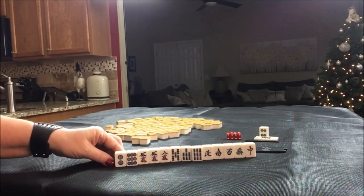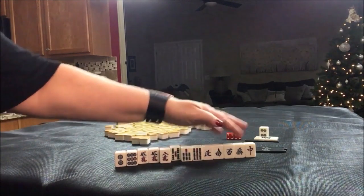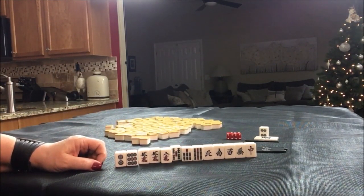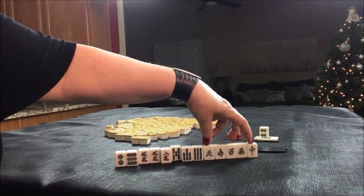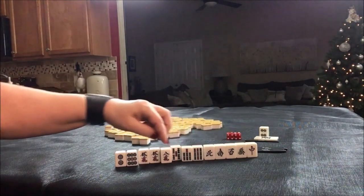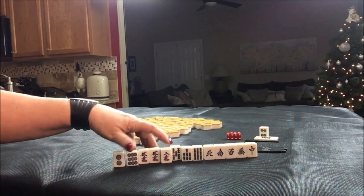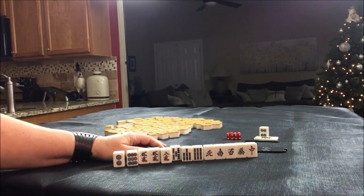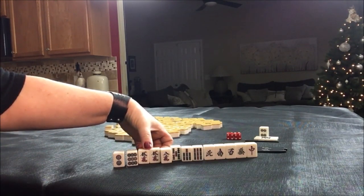I think what I would do here is probably play outside hand. That means we'd have to throw away a pair of fives. Outside hand is where you have honors, pungs, a pair, and then a one or a nine in each set. We have a two for a one-two-three, a nine, an eight-seven, nine for seven-eight-nine. So I think I would need to sacrifice the five crack and play outside hand.